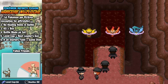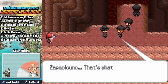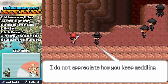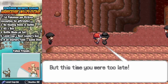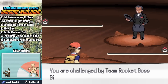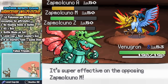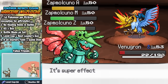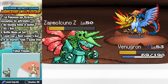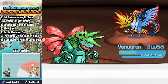Heading over to Mount Ember, we find Giovanni has gathered all three legendary birds, and the triple fusion machine is fully operational. He fuses the three birds into Zapmokuno, a Pokemon so powerful it can take three attacks in a single turn. He plans to take over all of Kanto, and it's up to us to stop him. Starting with Venagron and a Rock Slide, we knock two down to about half, then a second Rock Slide KOs both Articuno and Moltres. Zapdos flinches, allowing us to sweep this bird Hydra in three turns.